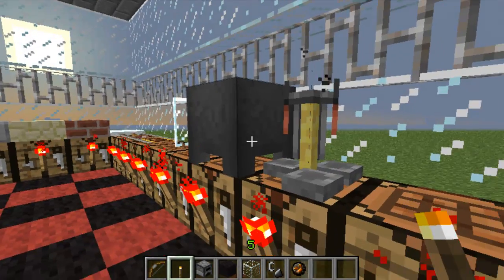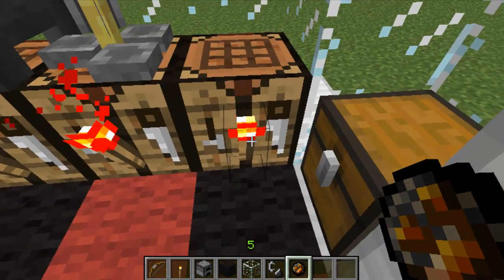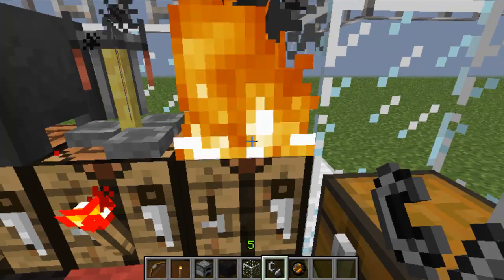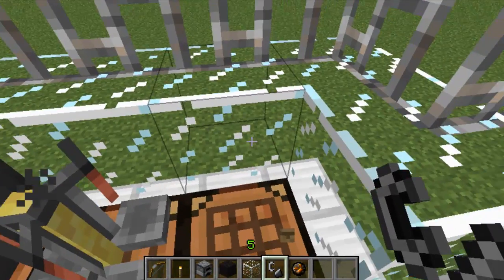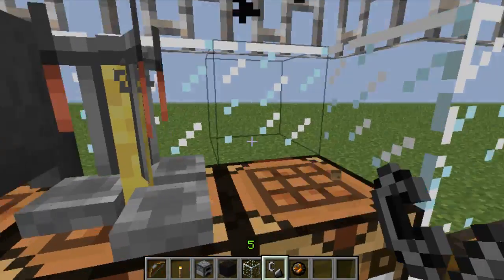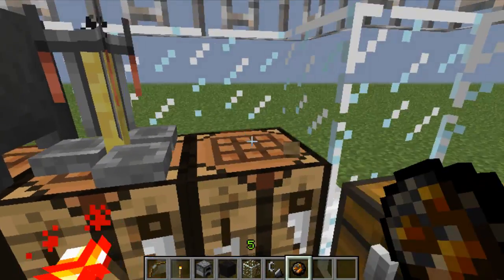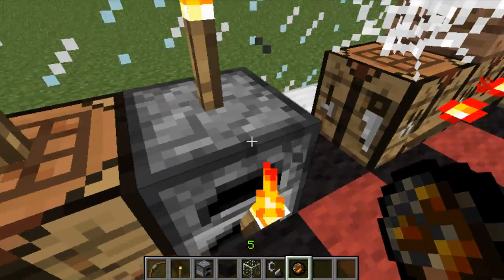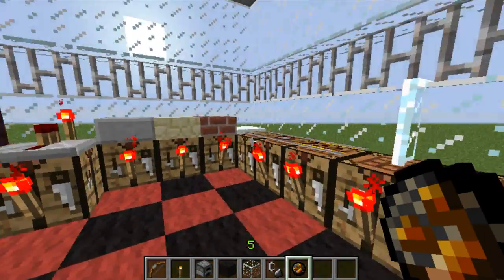También deciros que podríamos prenderle fuego de esta forma — vamos a quitar esta así — o con el mechero también. Lo mismo de siempre: con el cristal, al ser un bloque transparente, no podemos hacer nada y automáticamente se iría al bloque más cercano, que sería nuestro dispensador, nuestra mesa de crafteo y nuestro horno.